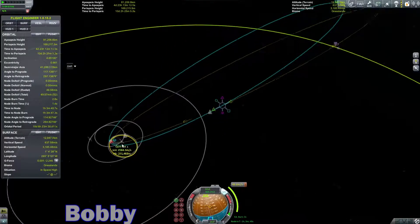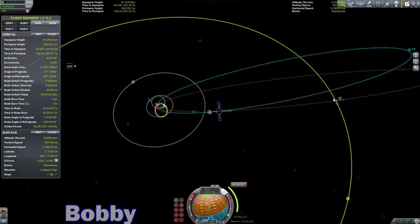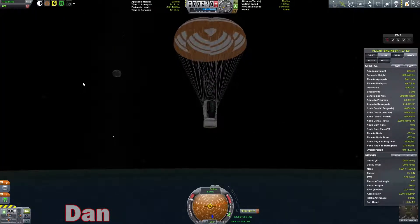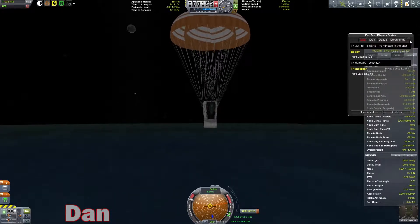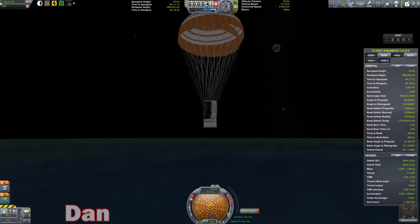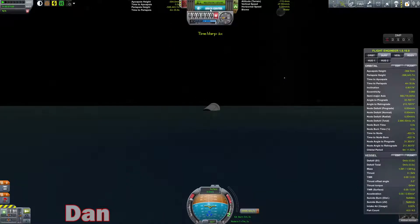So I started warping really far away. Then I'm very far away from my maneuver node. So let's run node. Chutes are up and we're almost down. Oh, the money's not there. That's what's happening. Okay. And we're down. Let's recover.